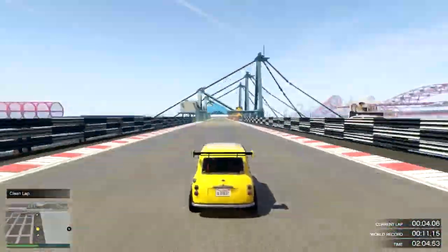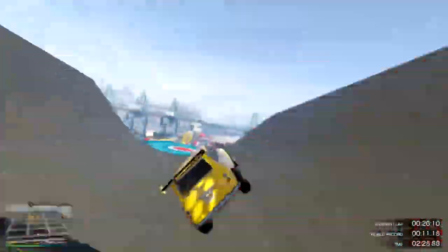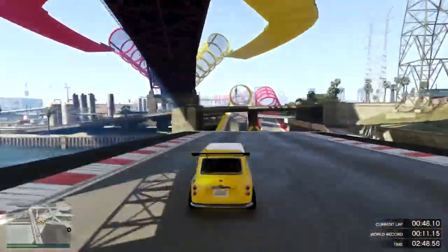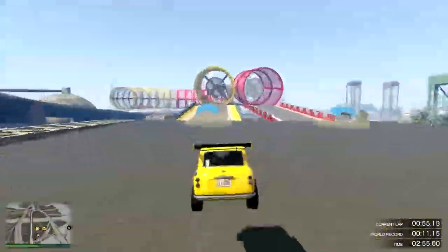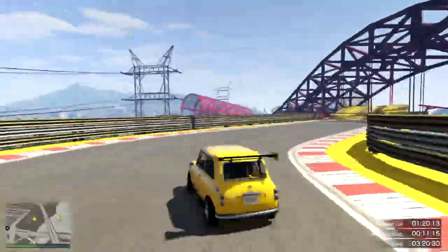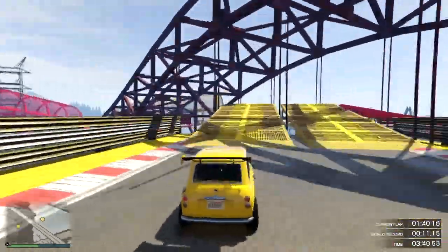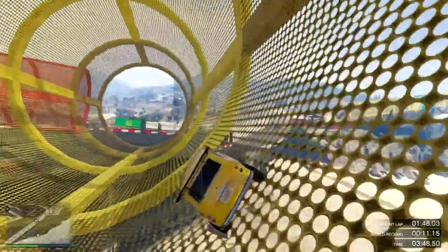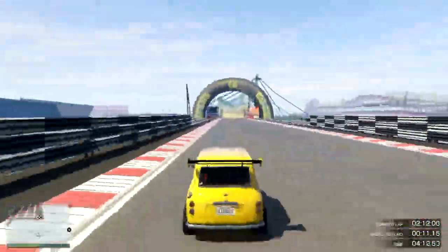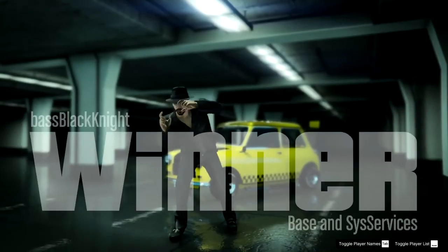So there you have it, folks. If you have more skill than I do and can hustle a Brioso around a stunt track without spinning it, take the Brioso. If you want the most consistent chance to win and don't care about the money — since you're unlikely to make it back from stunt race payouts — bring the Blista Kanjo. It will give you the most consistent chance to win. Want to do this on the cheap? Your old tried-and-true Blista will do fine. And on that note, ladies and gentlemen, this is your Black Knight — have a great night.